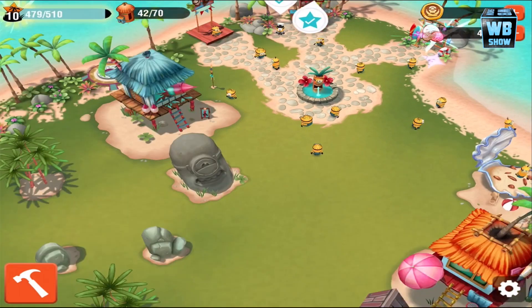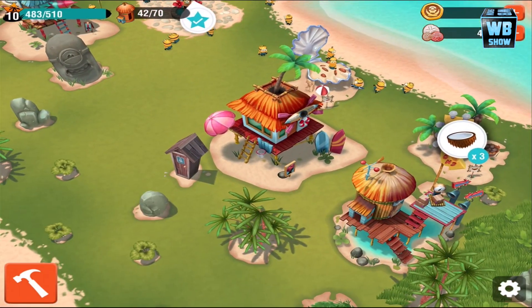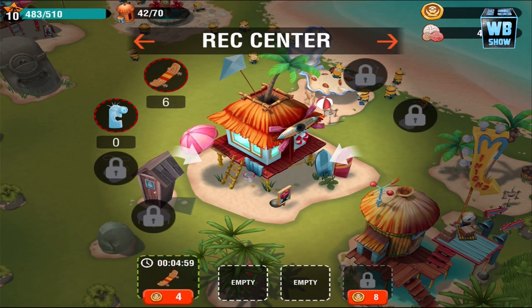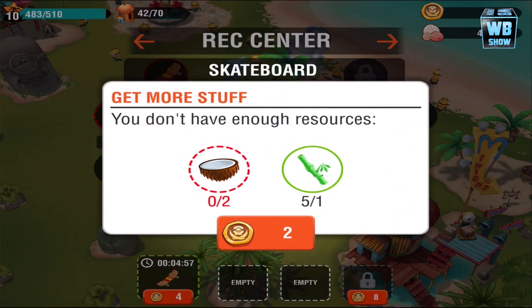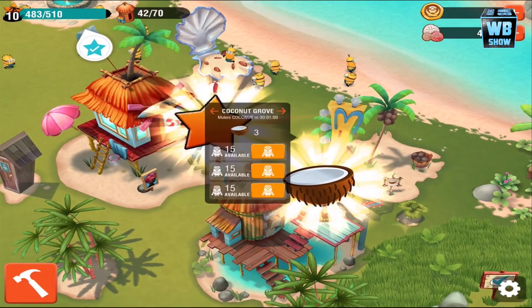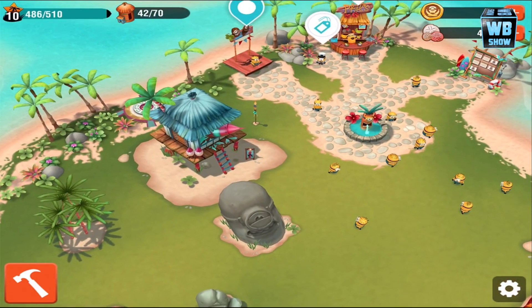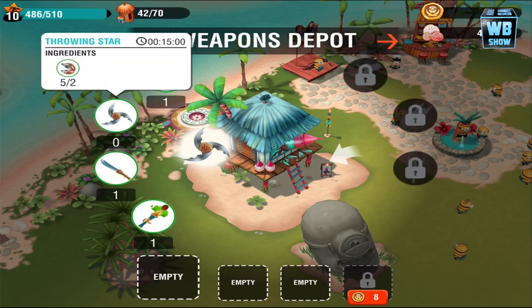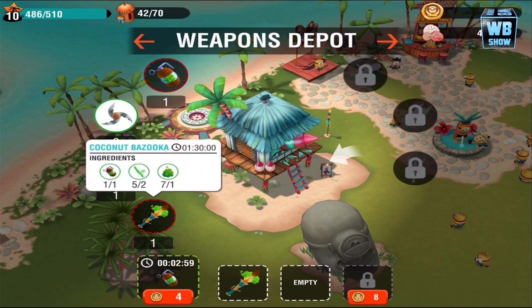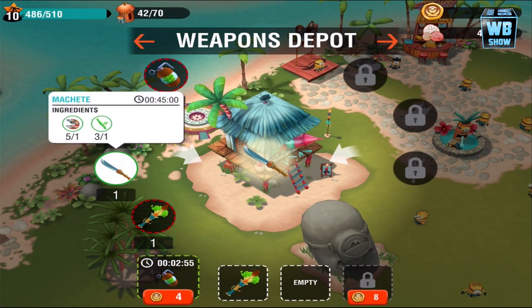Let's get out of here, we're done with a lot of that stuff. Look at our level — almost level 11! Let's build that. We're out of coconuts, that's terrible. Okay, we have to go back here. I'm gonna build one of this, one of this, and maybe one of this.